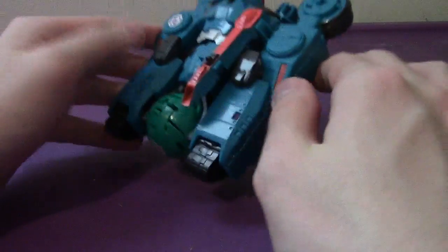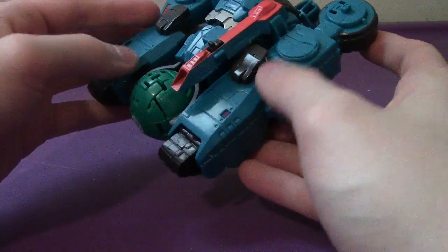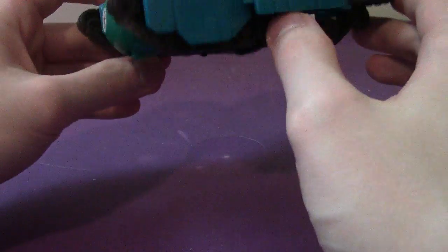So Overload here looks pretty good. As you can see his alt mode is out of a Cybertronian tank. Part of his color scheme is this dark sea blue, orange, and silver Decepticon symbol right there. And orange — and that's really it for colors.